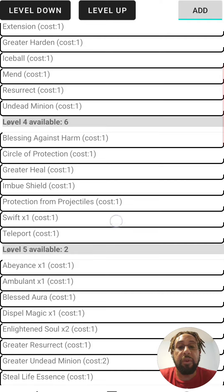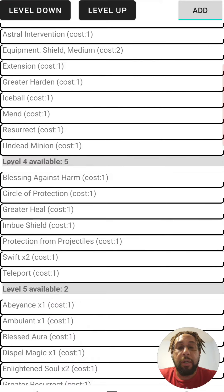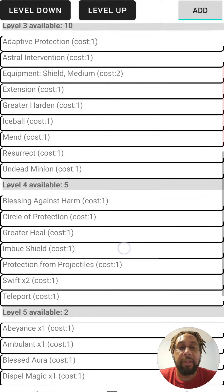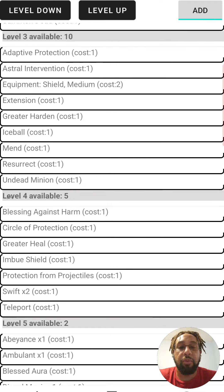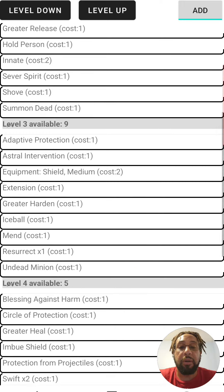I am going to take a Swift — actually, take 2. Depending on your field, you might want to take a lot of ProProjectile; if not, I'm not going to worry about that today. I'm not going to worry about Circle Protection either. Getting off a Rez may be hard, but you also have Swift, so that might work out.